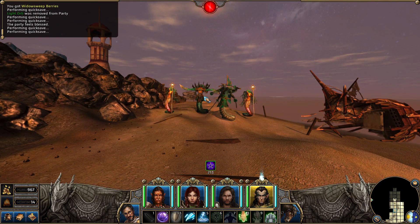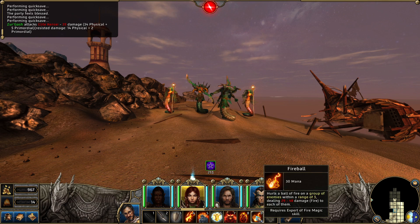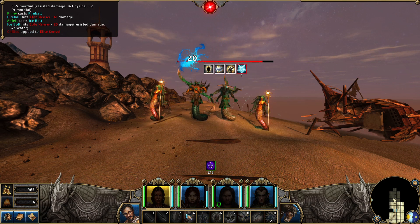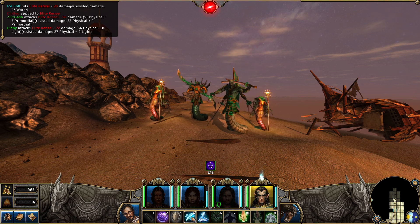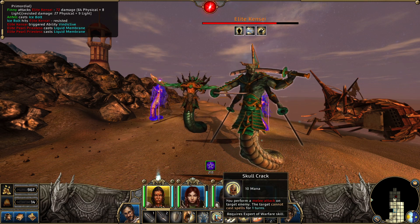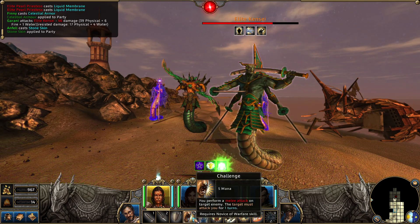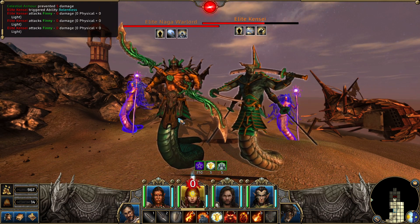This one is mine. Yeah. I don't know. Fireball would be nice. Oh, they're not all in the same tile? What am I thinking? That was not a good idea there. Certainly ripping into them a bit. They're pretty strong against ice. Elite Kensei. Okay. So we want to get the shields up. Attack. Attack. Stone skin. And unstoppable assault. And we've got an elite Naga warlord. Yeah. This is pretty crazy.